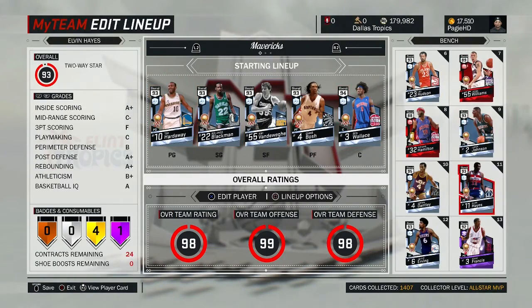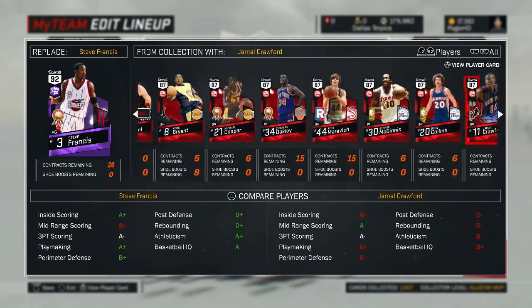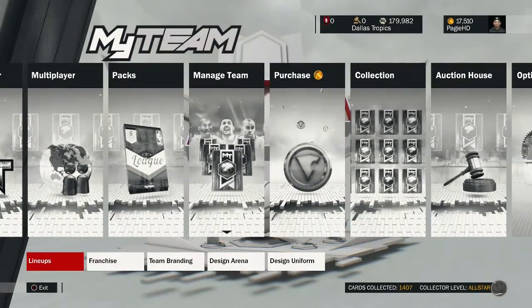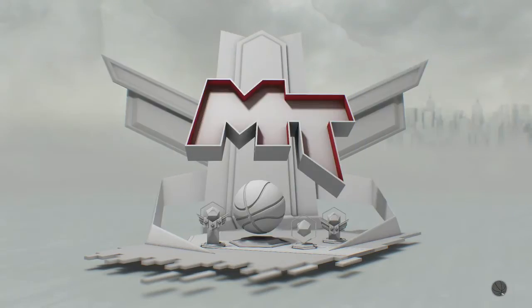Let's put him into my lineup so we can check him out a bit here. He's like the last Ruby I got here, so there he is. Let's check out Ray Ray now — let's go freestyle.